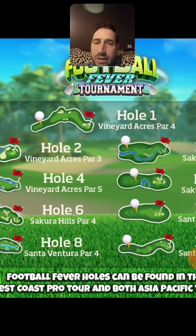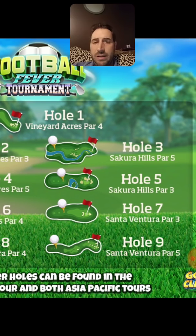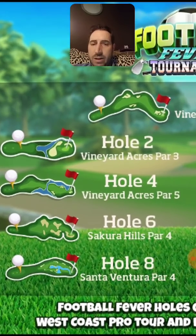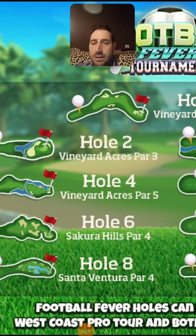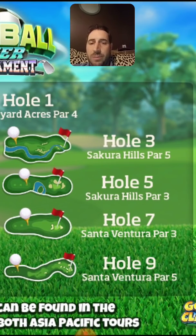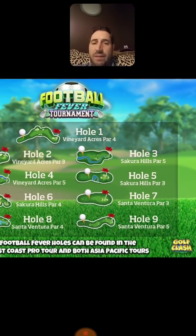Here's the hole breakdown: Vineyard Acres hole one is a par four; Vineyard Acres hole two is a par three; Sakura Hills hole three is a par five; Vineyard Acres hole four is a par five; Sakura Hills hole five is a par three; Sakura Hills hole six is a par four; Santa Ventura hole seven is a par three; Santa Ventura hole eight is a par four; and Santa Ventura hole nine is a par five.